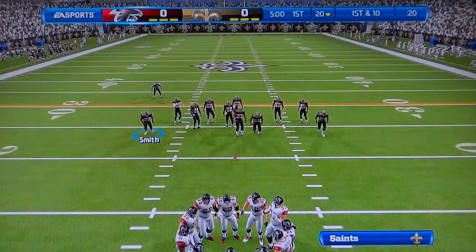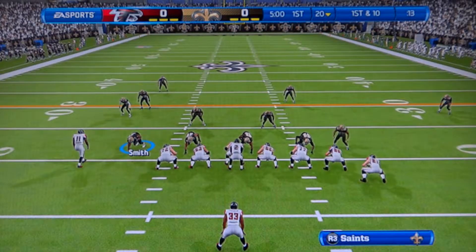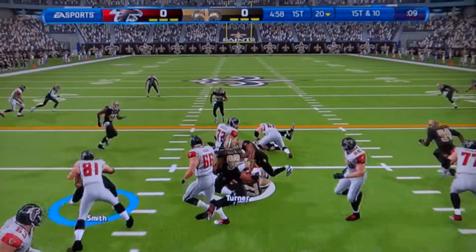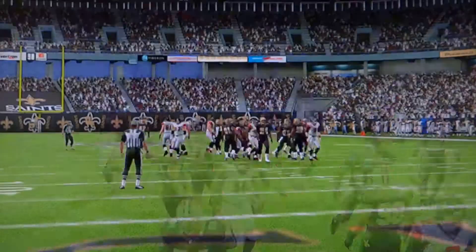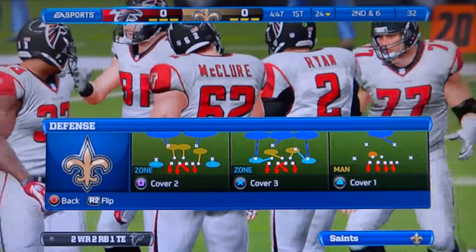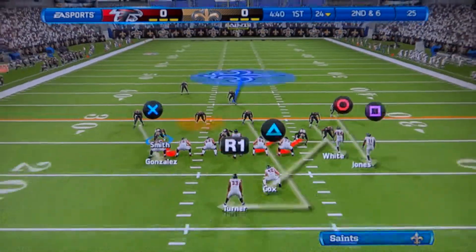I guess we'll start with a little blitz zone and see how this goes. Normally I find that man coverage works best in this game, but some teams have problems against the zone. You have to take note of Michael Turner coming at you — that's a big man. You're going to see him when he gets the football because he can block out the sun. Runs with tremendous power.